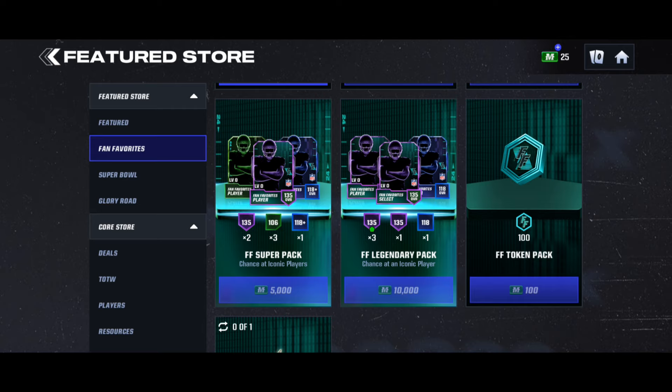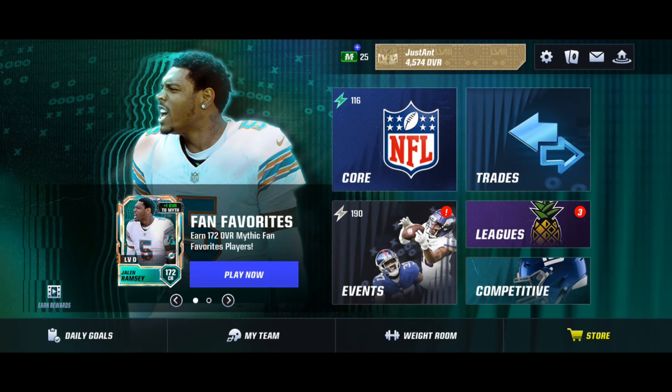For the legendary pack, you're getting two more epics and a chance at an iconic for 5,000 more Madden Cash over the super pack. If you have saved Madden Cash and like the Fan Favorites drop, I recommend doing it. Or wait until the end to see all the players before spending on the epics in that pack.